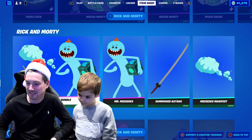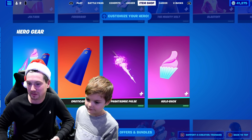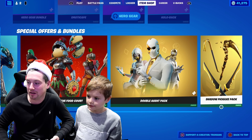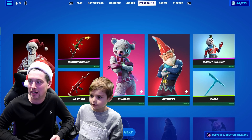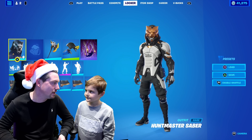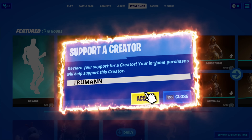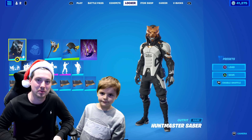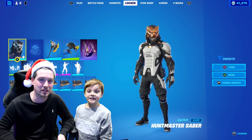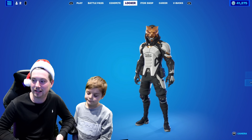Pickle Brick is still in the item shop. Also in the shop: Slope Legends, Knights of the Food Court, the Double Agent Pack, and the Shadow Pack. Freddy, tell everyone what creative code to use. If you could use creative code Truman in the item shop whenever you're buying anything — even the Chapter 4 Season 1 Battle Pass — it really helps me and Freddy make these kind of videos.